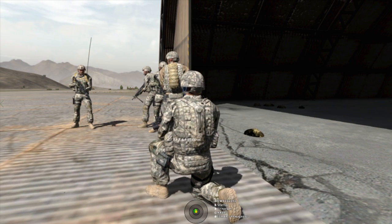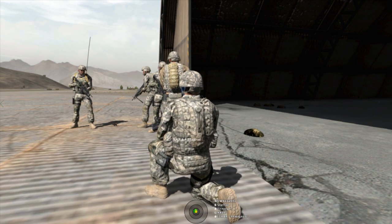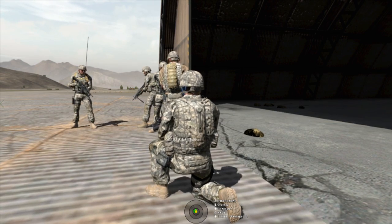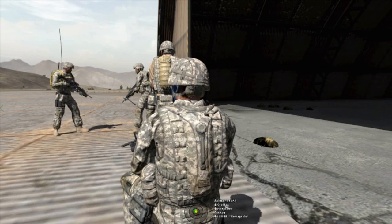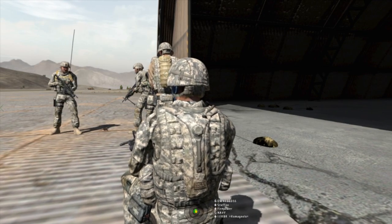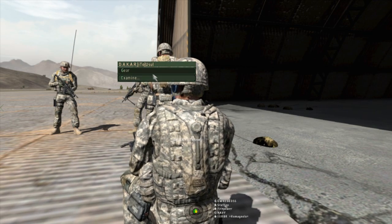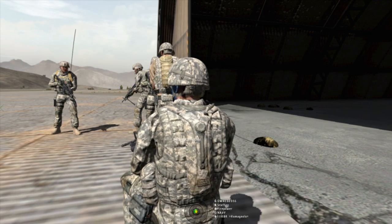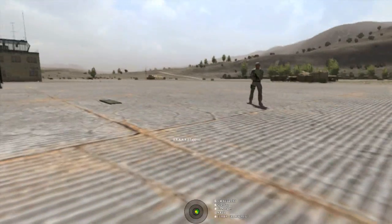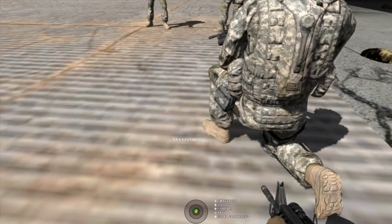Whoever just had the gear thing show up in their top — so you're going to do the gear thing. Look at your buddy in front of you and you're going to hit the ACE interaction key. You're going to see gear — click on that. Then your buddy is going to say he wants something from you. You're going to use your mouse wheel interaction. It's going to say accept or decline. You're going to click accept.